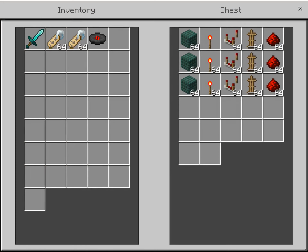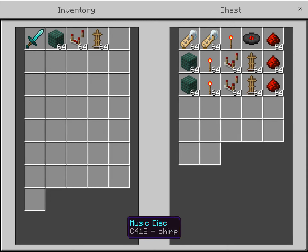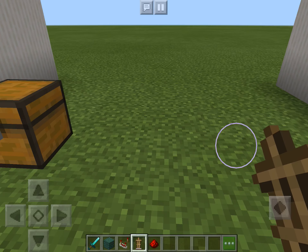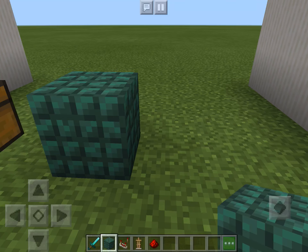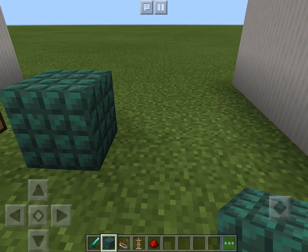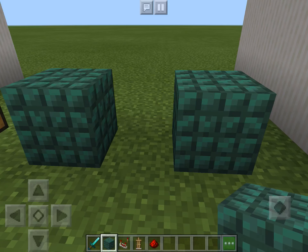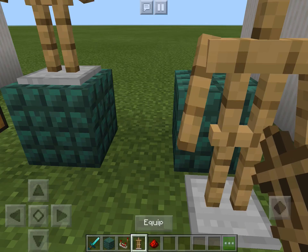Now for this one, this one requires dark prismarine, a redstone torch, a redstone comparator, an armor stand, and redstone. The redstone isn't that hard. So you can have two blocks of any building blocks of your choice — I chose dark prismarine. You have to have two of them, one block away from each other, and then put two armor stands on top of them.